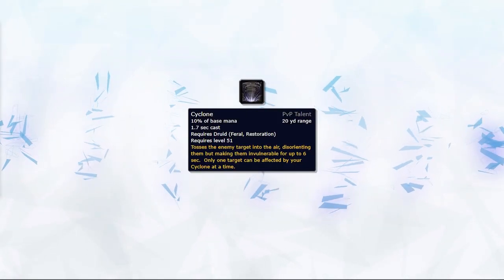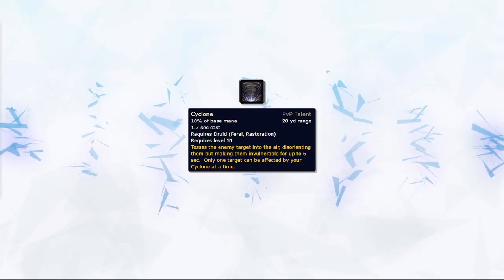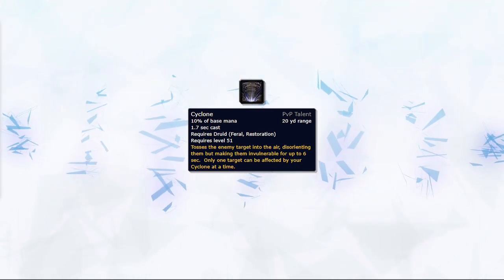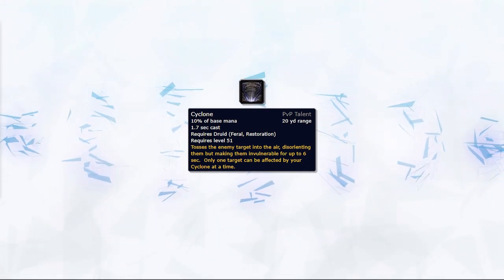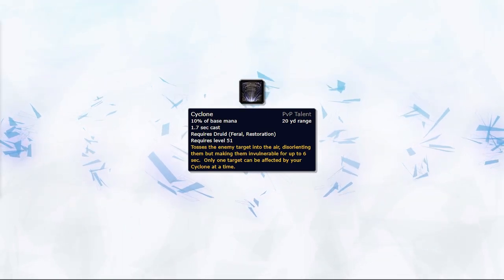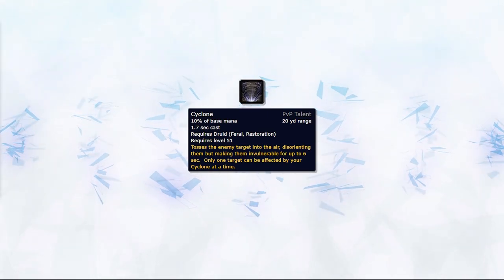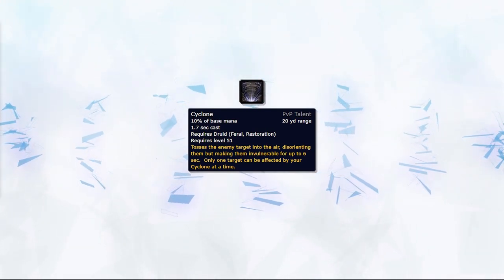Cyclone can be effective at crowd controlling enemies and negating their pressure, but it also negates your own pressure. That's because if you're multi-dotting with your bleeds, it can be much more difficult to gain pressure if the targets are being cloned. Due to this, it's actually quite counterproductive — losing a lot of pressure — so you only want to Cyclone when needed or when playing heavy crowd control comps such as Feral Mage.